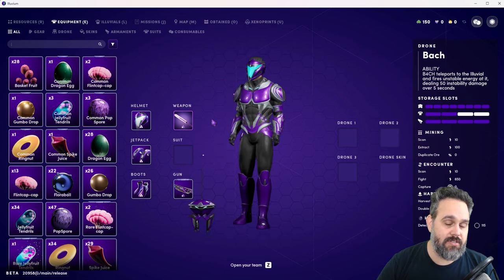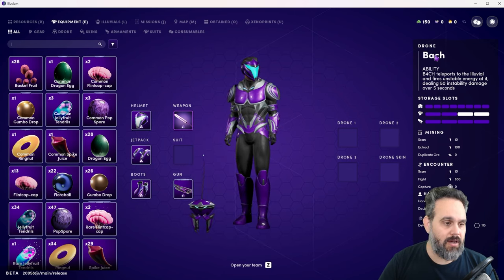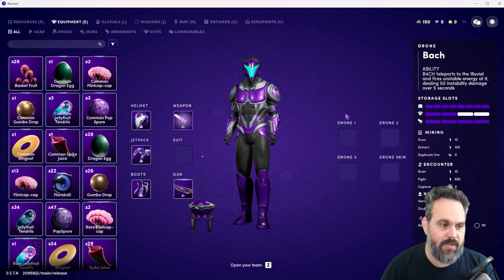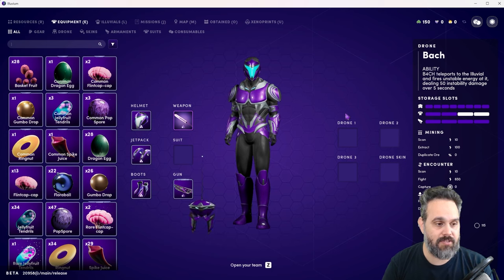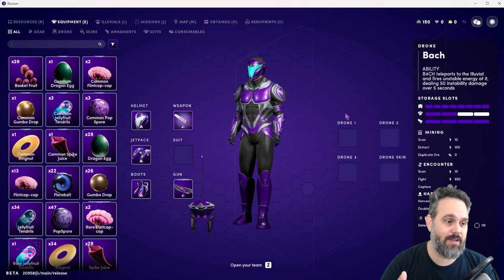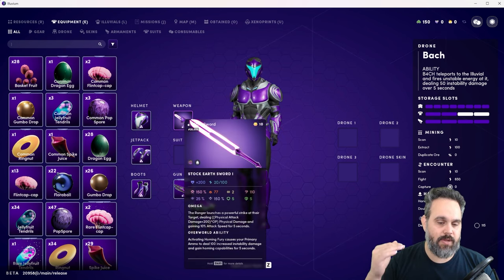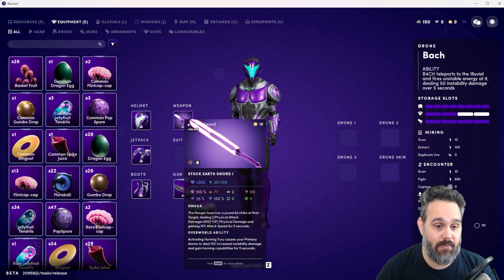You also need to select a drone. I've tried all the different drones and I really like this one. Press F and it goes and does some damage on the Illuvial — when they're running away, you press F and it catches them. For the weapon, press G to activate it for five seconds.